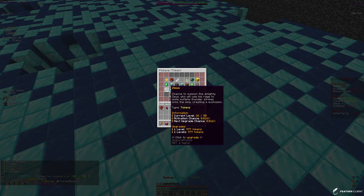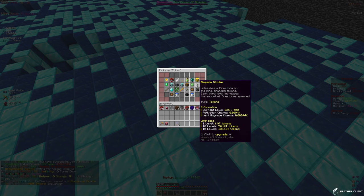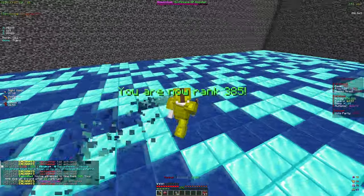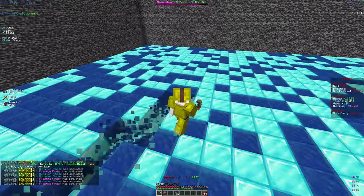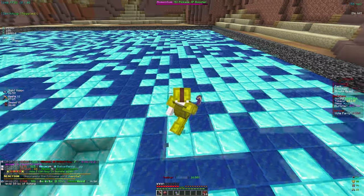I don't think the challenge rewards give that good of stuff, so I'm going to spend tokens on different enchants. We can't get too much of guardian beam or zeus since those are pretty expensive. I think I'm going to put some on palm strike because I haven't maxed that out. That's going to help us a ton - I'm going to start putting more tokens on enchants I haven't upgraded much.